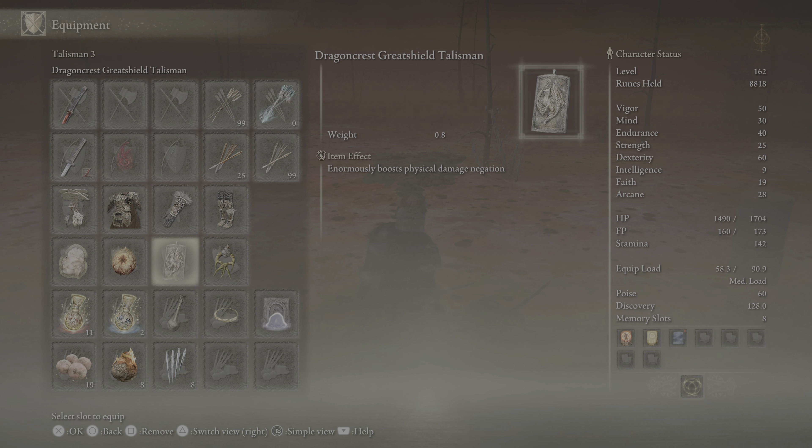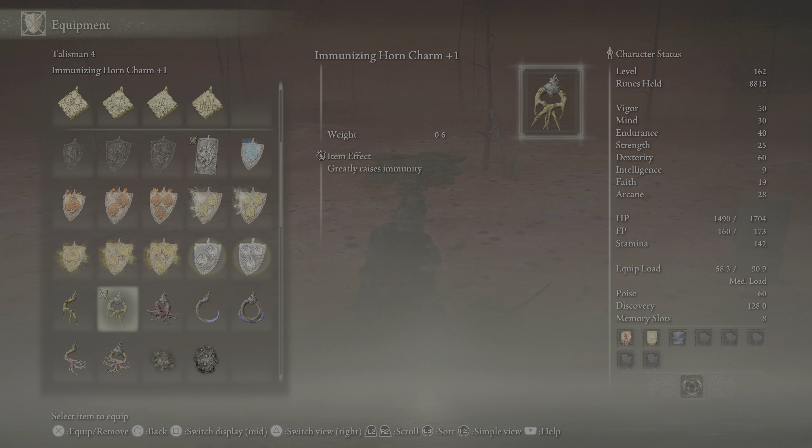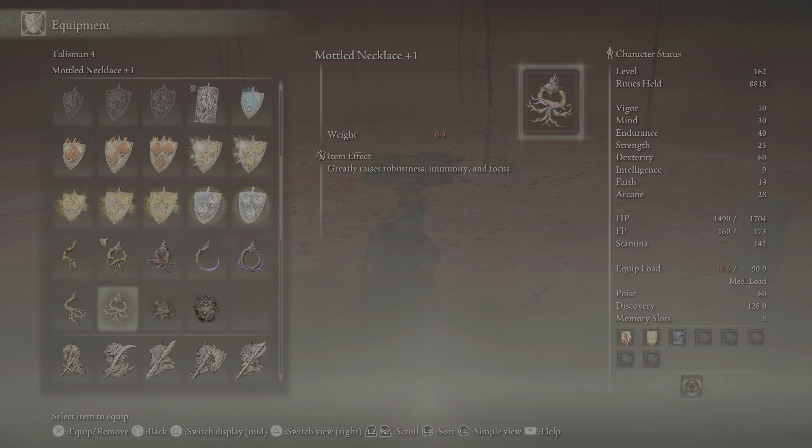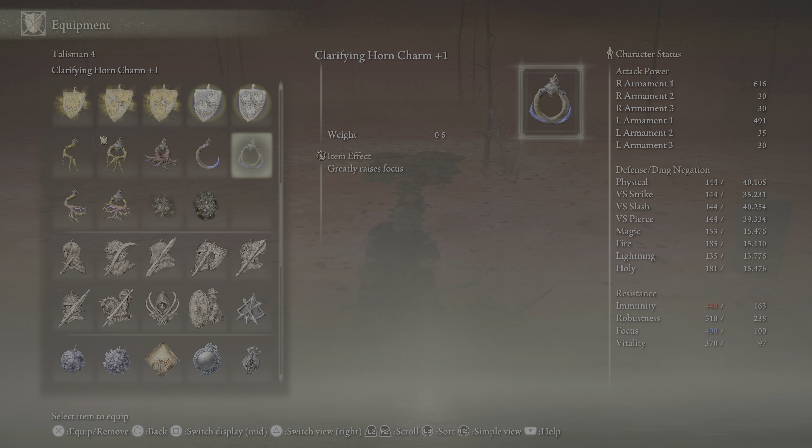All these talismans are super good, man. These two are the ones you want to use if you're trying to protect yourself against status effects of certain kinds. All these ones are good except for these two. Oh, it's sleep — Focus keeps you from succumbing to sleep.